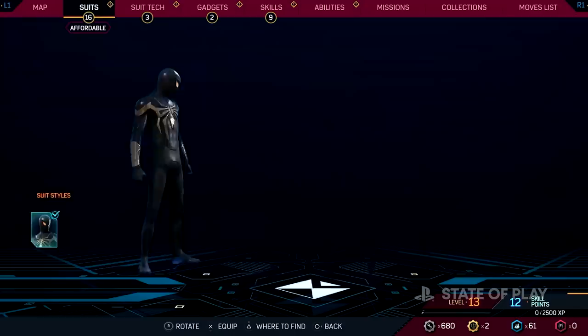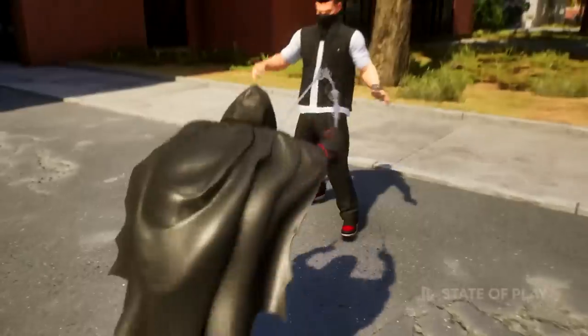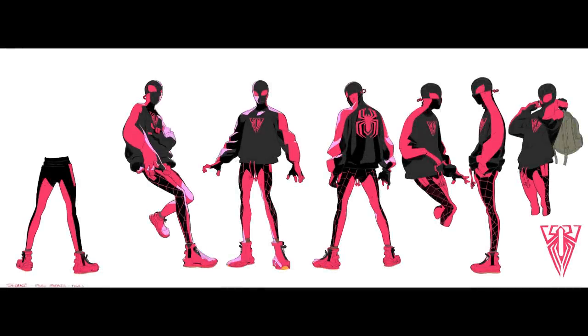I'm really excited to see how customizable Miles and Peter are going to be in game with all these new costumes. I'm going to go through each one we see one by one as they come up. In this trailer we see the return of the Shadow Spider suit for Miles and brand new footage of one of Miles Morales' cleanest looks — the 10th anniversary suit by Chase Conley.